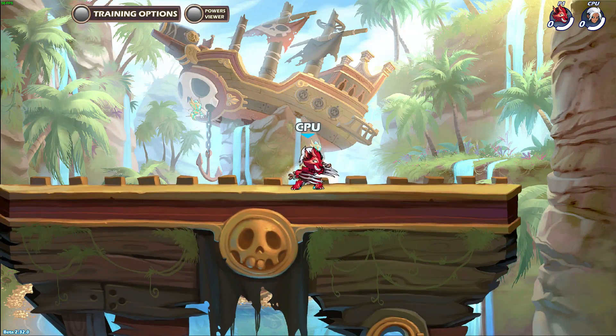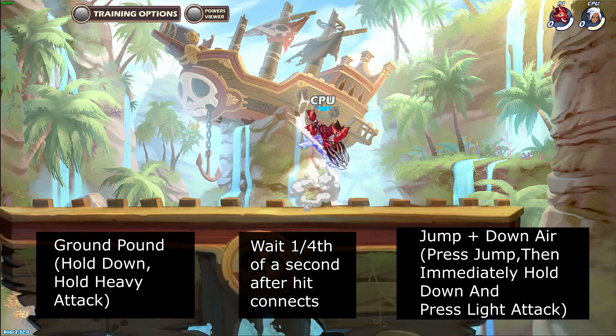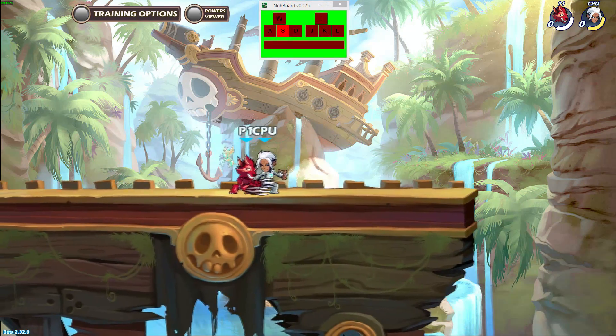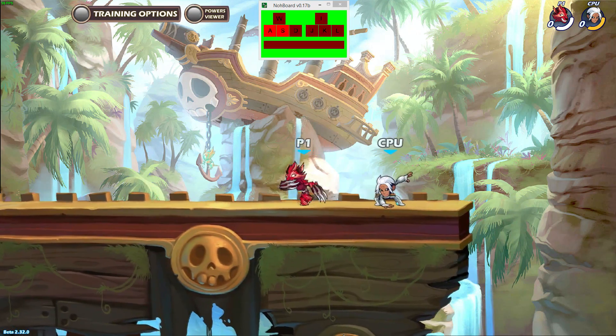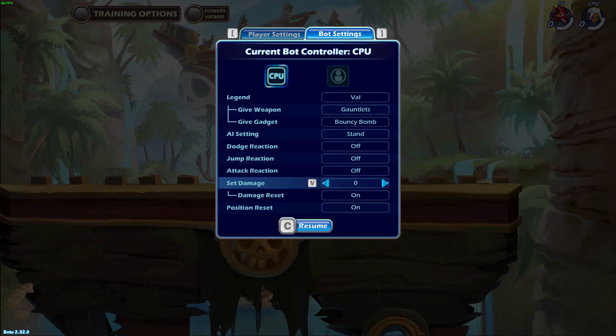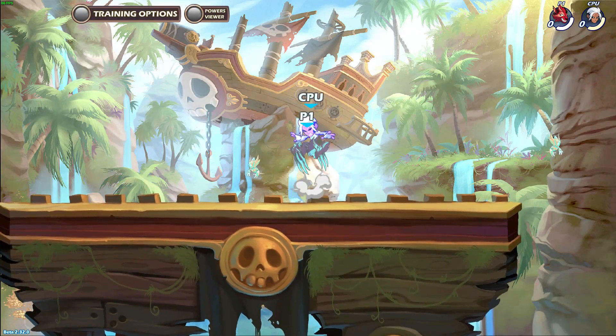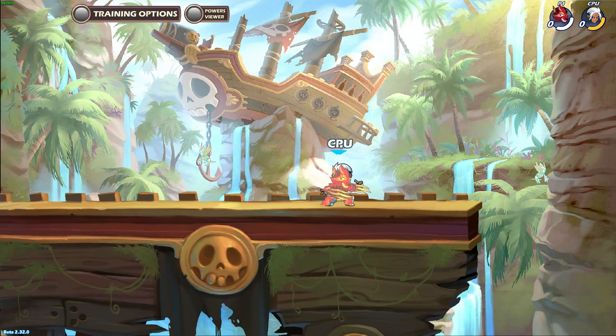This combo is performed pretty much the same as the previous combo, except you have to hold down after landing the ground pound so that you do a jump down air instead of a jump neutral air. The period of time you have to input jump down air is about 1 eighth of a second, which is more forgiving, but you still can't mash it since it requires 2 buttons at the same time. This combo works from 0 to 60 damage as long as you hit the enemy from above, and you have to use down air when they are in front of you.